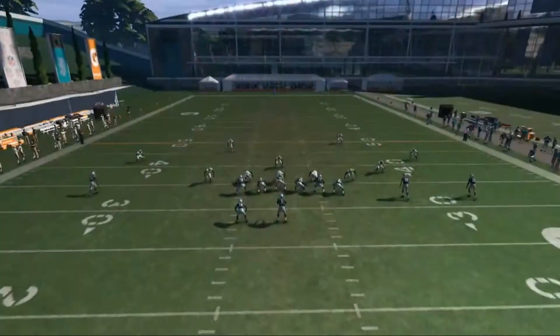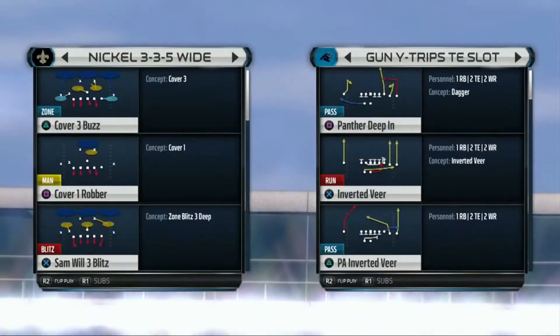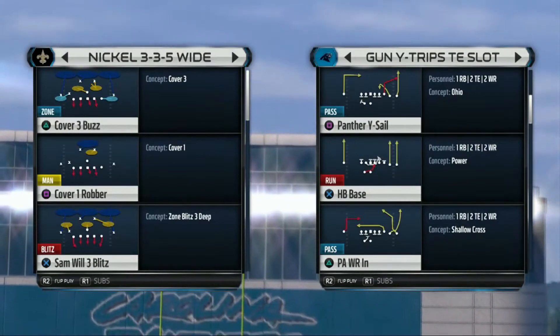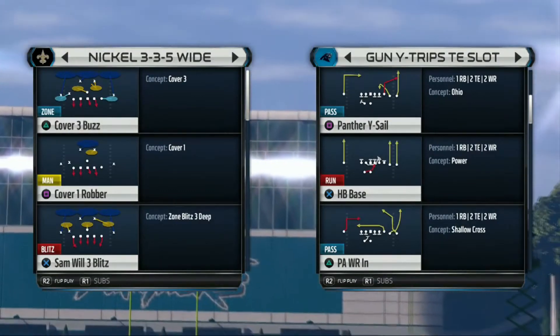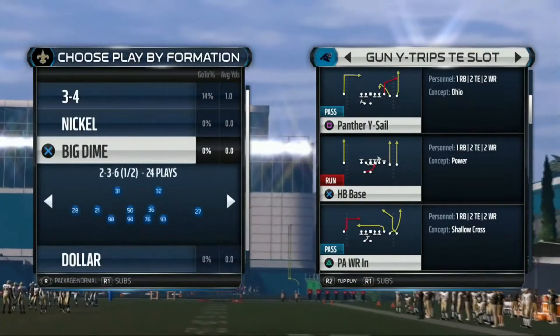What Bluff Blitz does is allow you to hot route your defenders who are off the line of scrimmage. They'll make their initial move towards the quarterback like they're going to rush them, but then drop back into their coverage assignment. I use it all the time and I've caught a bunch of people slipping.